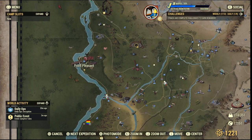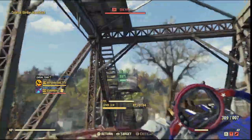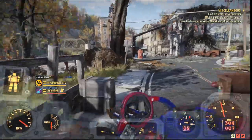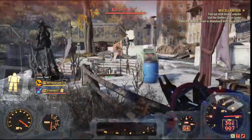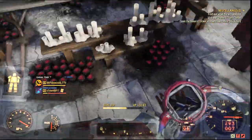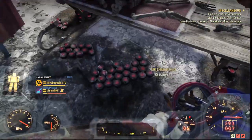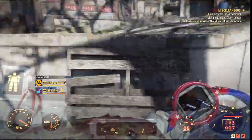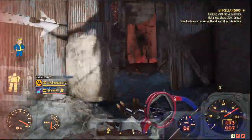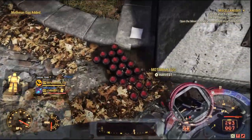For the mothman eggs, head over to the west side of the map to Point Pleasant. Go across the bridge — you can sneak past the enemies if you're running a sneak build, but if not just shoot them. Head left to where the water is, clear out the enemies, and just by the red curtains there are some mothman eggs on the floor. Then head east through the little gap next to the scorpion until you reach a small memorial — there'll be loads of mothman eggs in that area also.